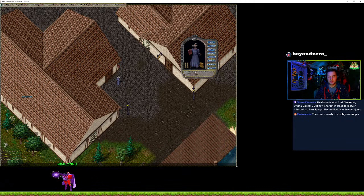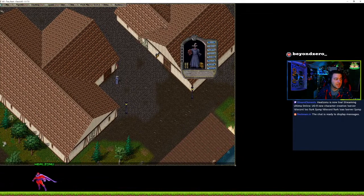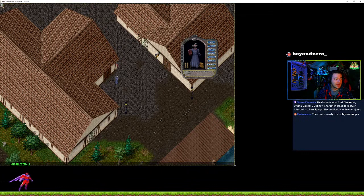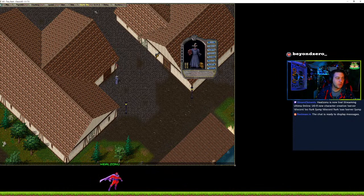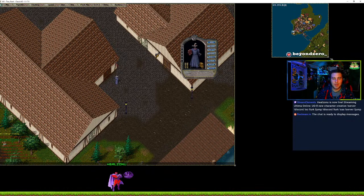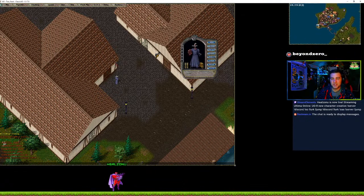So, two helpful tips for people starting out: you're going to want to use the world map. Up here you have a quick-access heads-up menu — click on the world map. The world map will bring up essentially a map almost the same as UO Assist Map.